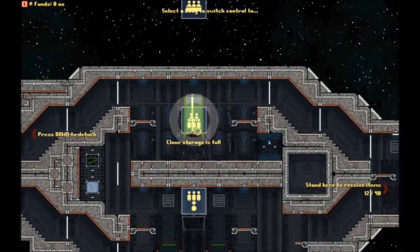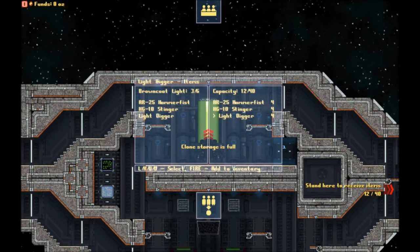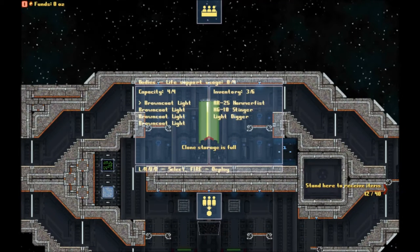In clone storage you can see we've got four light Browncoats, each one with an AR-25 Hammer Fist, an HG-10 Stinger, and a light digger. We also have four of each of those in our cargo hold as well. That menu isn't changing because they all have the same equipment. There are four Browncoats, and we can sell them here if we like, but I won't be doing that.